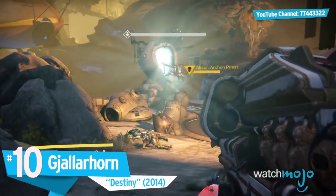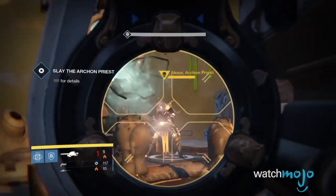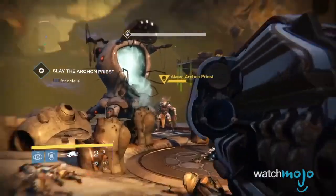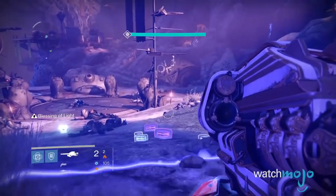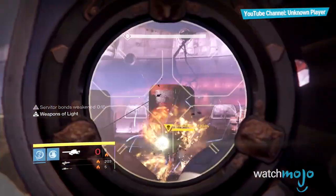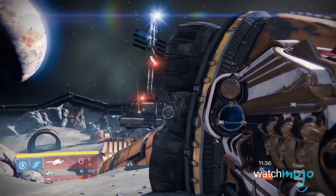Number 10: Yallerhorn from Destiny. The weapon's so powerful it had to be nerfed. Known as Gorn or the Jellyhorn, the Yallerhorn is a super rare exotic weapon found in Destiny. Not only does this weapon fire projectiles that split into cluster bombs for secondary explosions, but those cluster bombs come with a homing capability, so all that damage is dealt directly to one target.